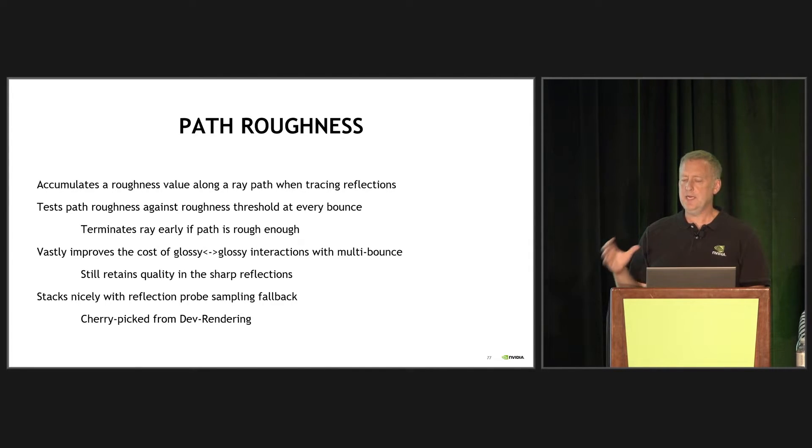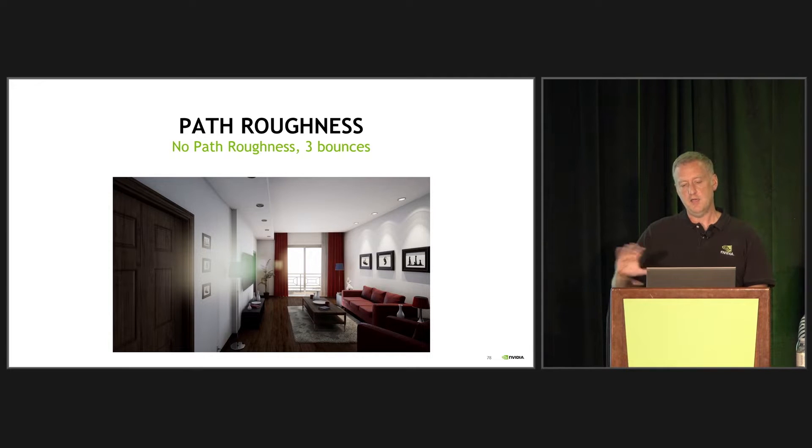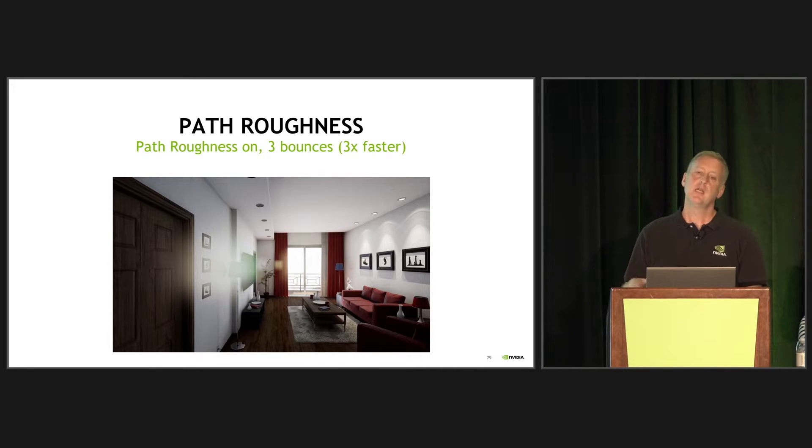This allows a big improvement to glossy-glossy interactions. If it's mirror-mirror, you're not going to get a lot of degradation. But most of the time you're going to have glossy versus glossy or mirror versus glossy. This stacks nicely with the probe sampling fallback from dev rendering that will be in 4.23. With no path roughness optimization, doing three bounces looks a certain way — but with it turned on, it looks essentially the same, and I challenge you to find the 10 pixels where it's really different. All of a sudden we're 3x faster. Content like the Dragonhound demo that required a couple of bounces in a few cases will still get those bounces, giving you the right image, without paying as much for everything else.